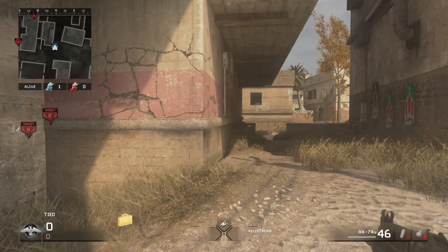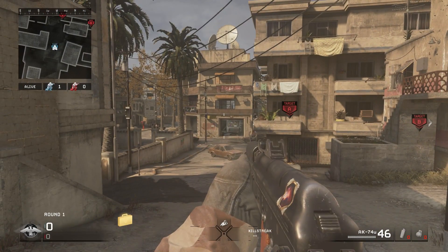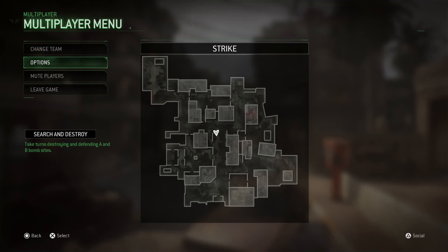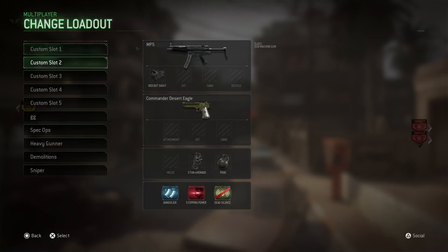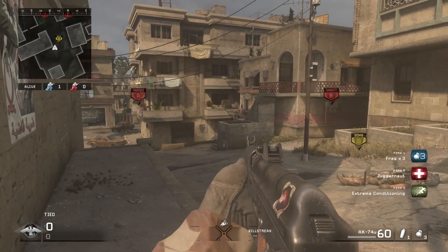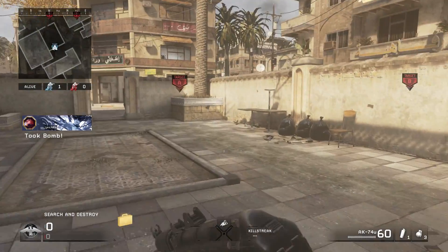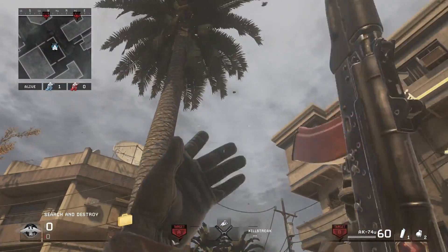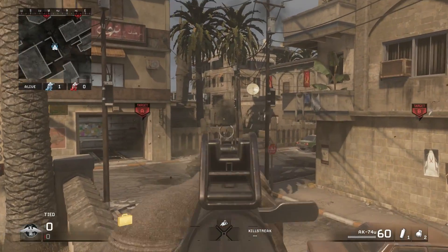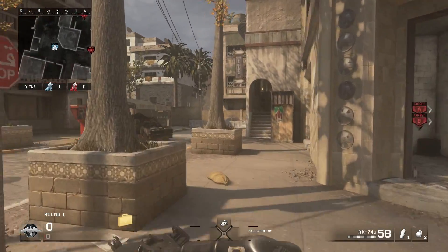So that's two nades — one at the back B alley for the flank, one at the middle. I'm also going to show some smokes as well to help with rushing. I've got my three frags. This is a nade that I do here when I rush into A — chuck it through the middle, through the palm trees, and that's where it will land. So if they do rush into A, they're fucked. You chuck that nade when you're usually going to rush the calf.